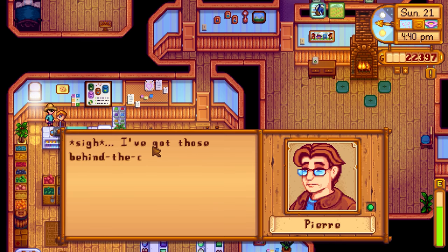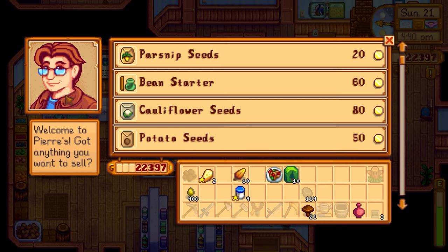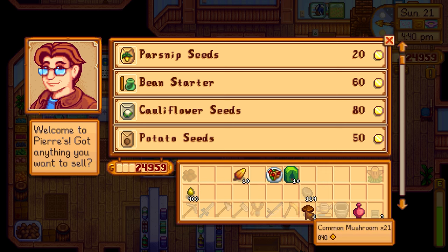We're going to get some good money. Pierre says 'I've got all these behind-the-counter blues' — I don't know what that means. We're going to sell some stuff: about a thousand from the two cheeses, which is good money. Then we're going to get almost 1,600 for the mayonnaise — that's really good money too. We're just short of 25,000, so I'll sell a cauliflower mushroom real quick and boom, there we go.